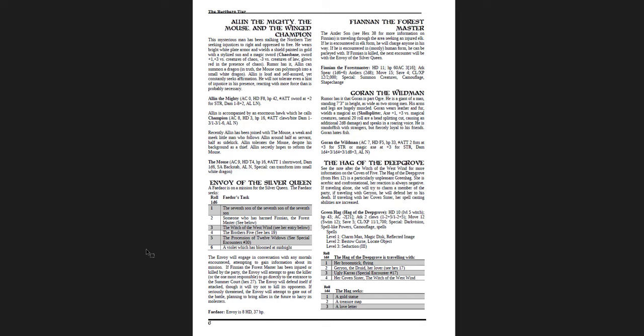Then you have Alan the Mighty, the Mouse, and the Winged Champion. This is straight out of Ladyhawk — the movie with Rutger Hauer, Matthew Broderick, and Michelle Pfeiffer — but with a twist. This mysterious man has been stalking the northern tier, seeking injustices to right and the oppressed to free. He wears bright white plate armor, wields a shield painted in gold with a stylized sun, and a magic sword called Chaos Bane. Rumor has it Alan can summon a dragon — in truth, the Mouse can polymorph into a small white dragon. He's got an enormous hawk which he calls Champion, but it's the Mouse that transforms, not the hawk. Then you can run into the Envoy of the Silver Queen, Fiannon the Forest Master, Goran the Wild Man, the Hag of the Deep Grove — just really flavorful encounters.